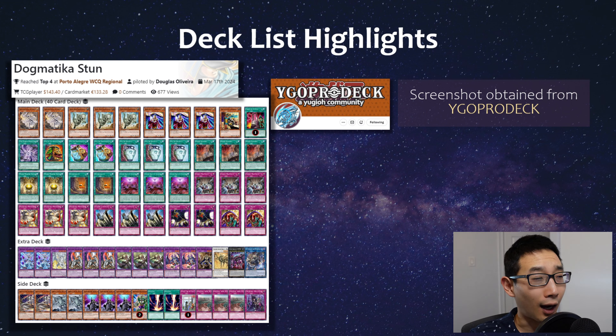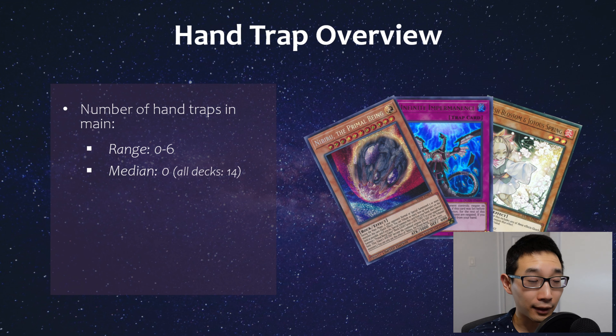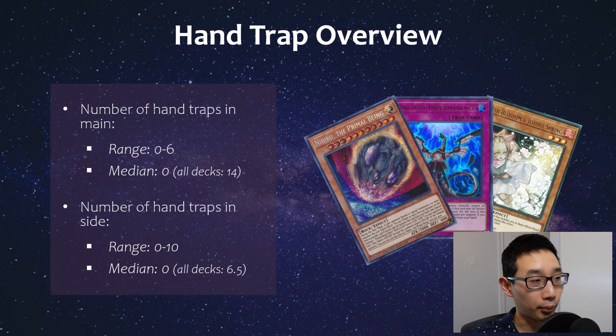Those are some things to watch out for. Necro Valley is not necessarily new - we saw a lot of it during Tier format, and it's still pretty strong in a Snake Eye format as well. Now in terms of a handtrap overview: in the main deck, median number was zero. At least about a month ago when I did this for all decks in general, it was 14 - it's a very high handtrap format because something like Snake Eye can play so many handtraps. But with these stun decks, something like Time-Tiering Morganite if they play it means they're not going to be able to play handtraps anyway, so they're focusing more on floodgates and maybe board breakers. In the side, also median was zero.